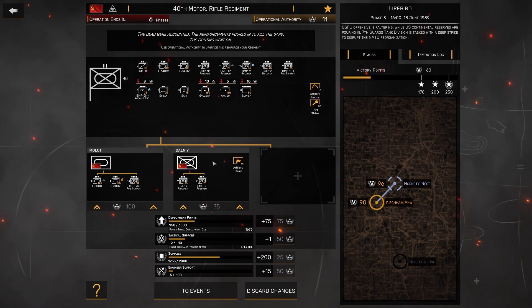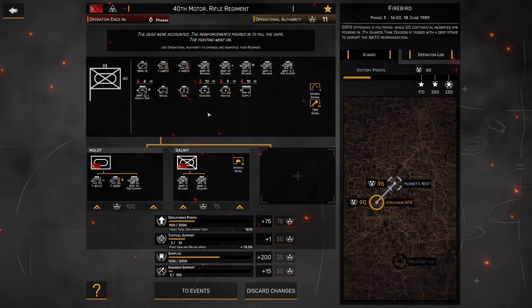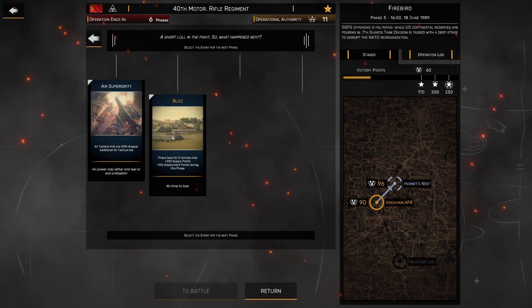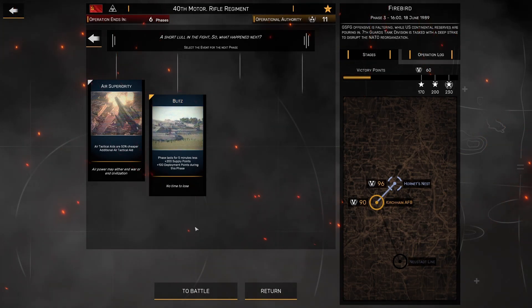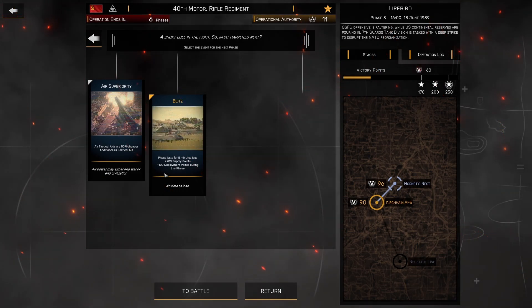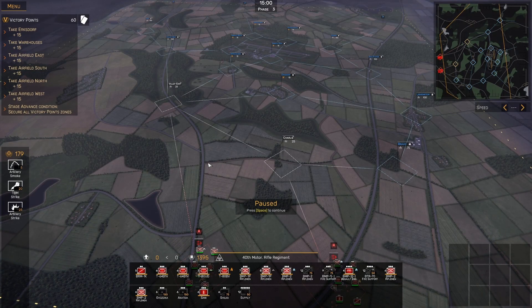I also put some reinforcements across here — didn't reinforce all the way up, just wanted enough to feel comfortable with our force levels going in. I'm going to lead with Blitz here, because we don't have air superiority or any air attack aids, so I want to save that one in case we're able to get one for the next phase.